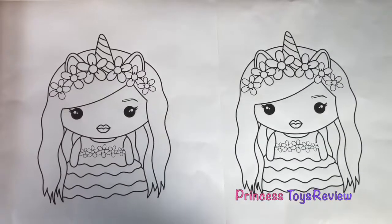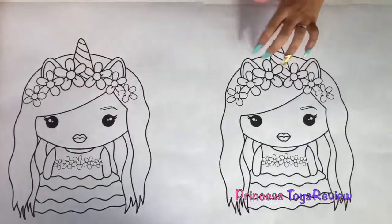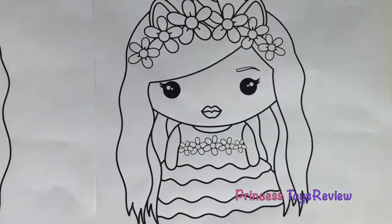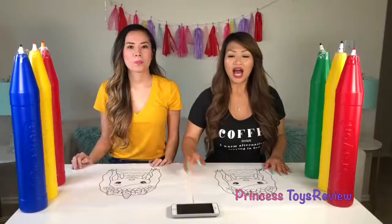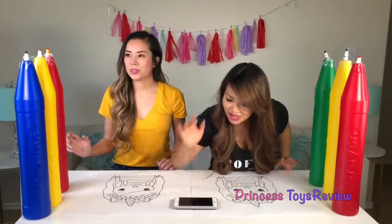So for round one, we're gonna be coloring us as a unicorn. We have a unicorn horn, some flowers in our hair, flowers on our shirt, and a rainbow tutu. Okay, let's get started. So we have our timer here set for three minutes, and I'm gonna go ahead and press go, and once I do, we're gonna start coloring. Are you ready? I think so.